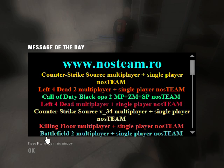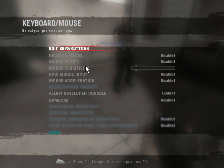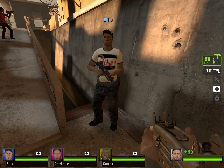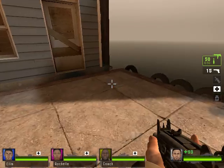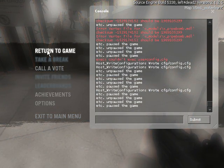To enable the developer console, go to Options, then Keyboard/Mouse, and enable 'Allow Developer Console.' Once enabled, you can open it up. To open the console, press the key beside number 1 — the tilde key — which is just under the Escape button.